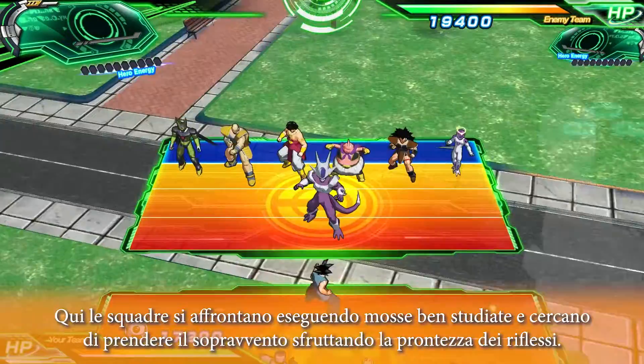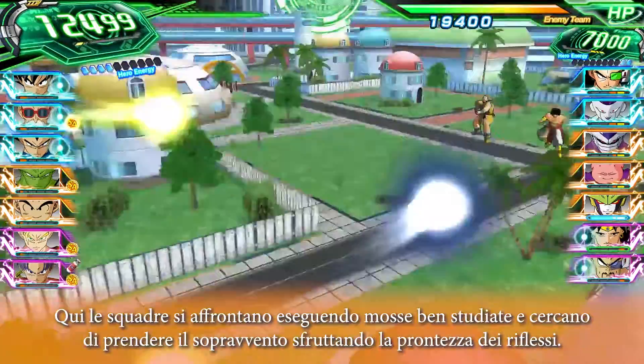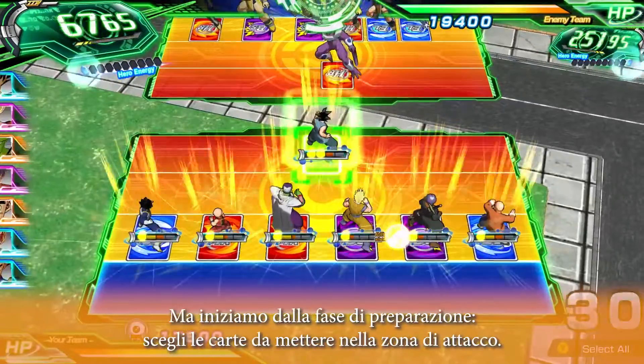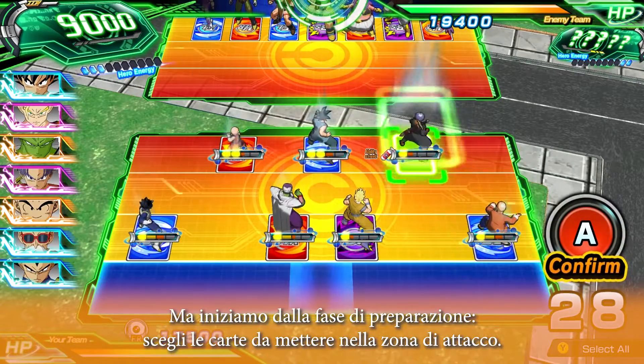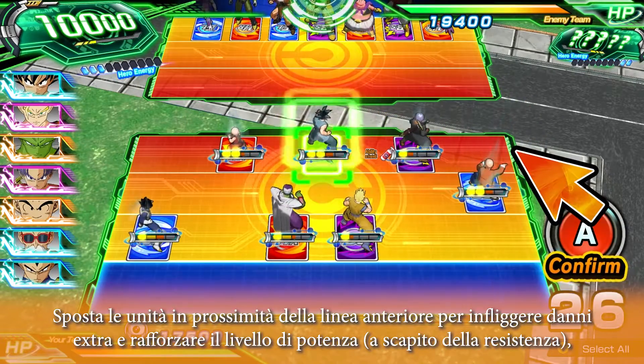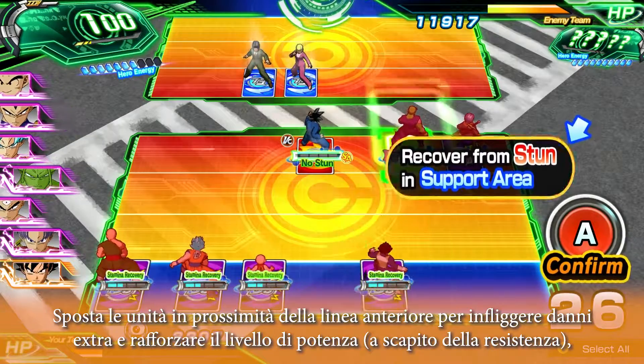Welcome to the field. This is where teams battle it out, making well-planned moves and using quick reflexes to gain the upper hand. But first, the prep phase. Choose which cards you'll place in the attack area. Move your units close to the front of the line to deal extra damage and bolster your power level.